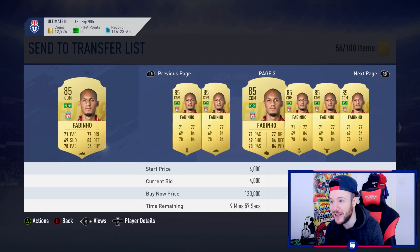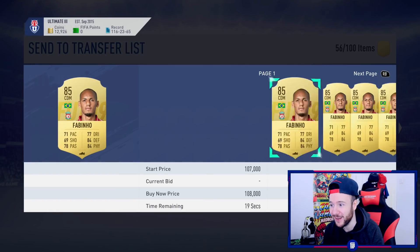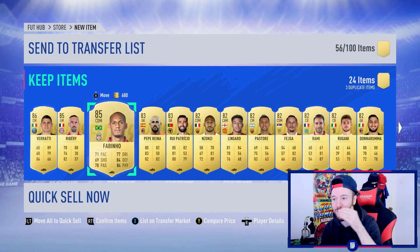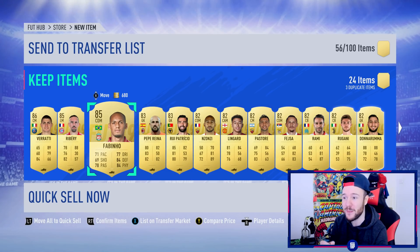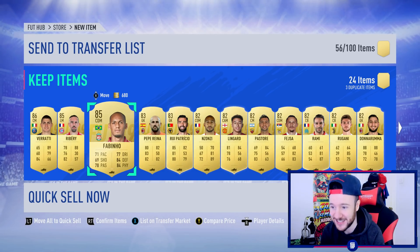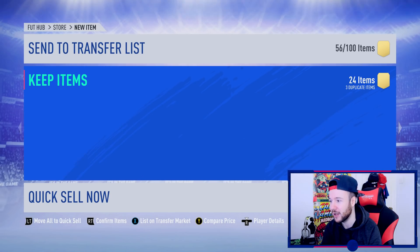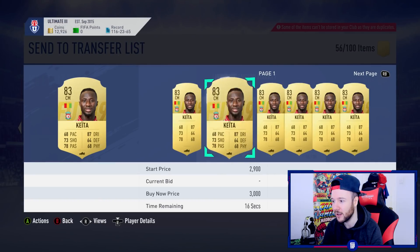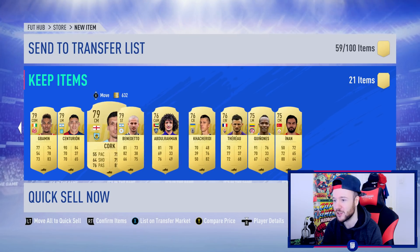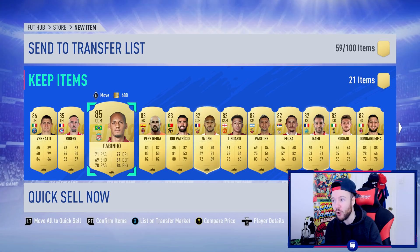Oh my god — 80,000 coins! Fabinho! Pack luck! Ribery — I think he's an Ultimate Scream. Fabinho, are you messing with me right now? 80,000 coins, all I needed was a van Dijk too. Fabinho as our CDM alongside Allan in a 4-3-2 — it's coming together boys! Verratti I'll sell and generate coins. Keita and Fabinho together, anyone else hiding? Verratti and Ribery — 80,000 coins, pushing 100,000. What a 100k pack!